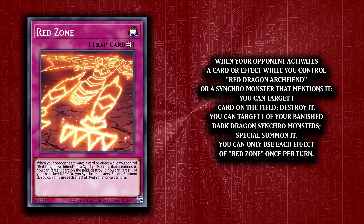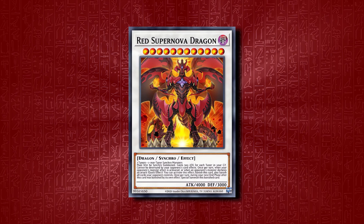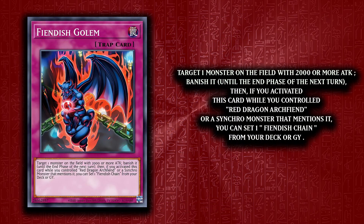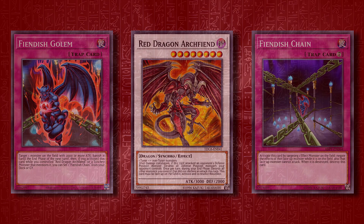There are also two new traps. Red Zone is the better of the two and is a continuous trap. If your opponent activates a card or effect when you have RDA on the field, or a monster that mentions it, you can target one card on the field and destroy it. You can also special summon a Dark Dragon Synchro monster that is banished once per turn. It works best with Red Nova and Red Supernova Dragon, allowing you to use their effects up to twice per turn on each player's turn. Vdish Golem is easily the worst new card and probably not worth playing. It's just a bit slow and requires three cards to use its maximum potential.